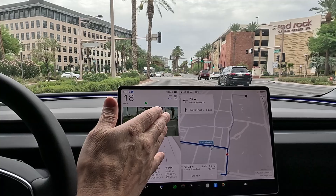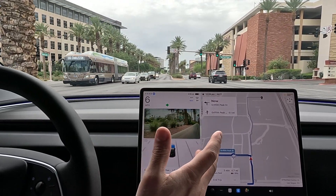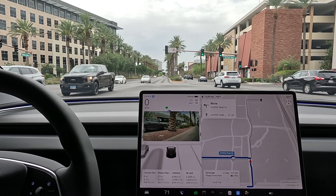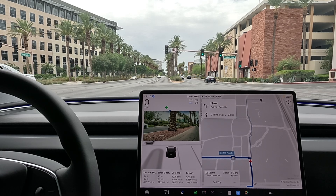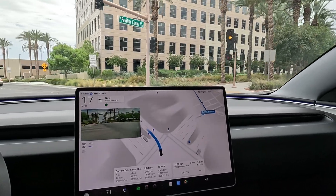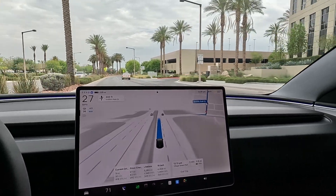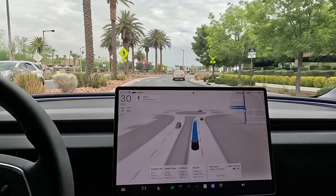A little bit of hesitation trying to merge to the left lane — it still does that, but I find it's been correcting itself on this .1. It tries to get into the middle non-turning lane. We do have an unprotected left arrow here — see how FSD does. Got one car turning and we are clear. I love the assertiveness of 12.5.1. It really is fantastic.